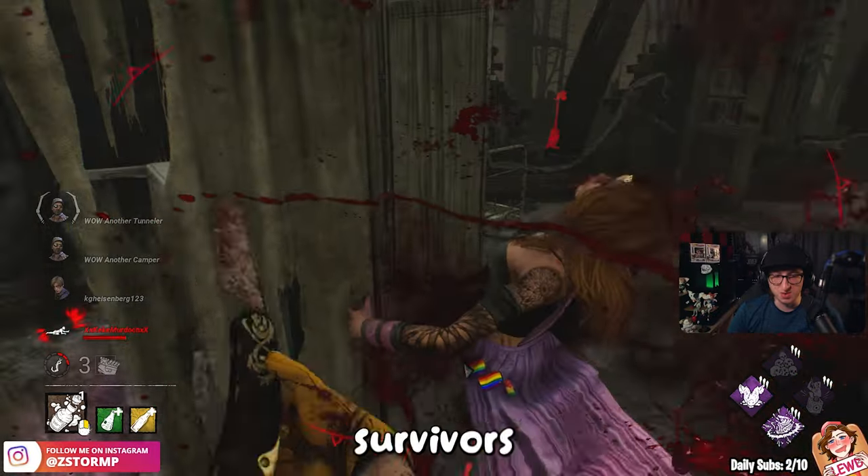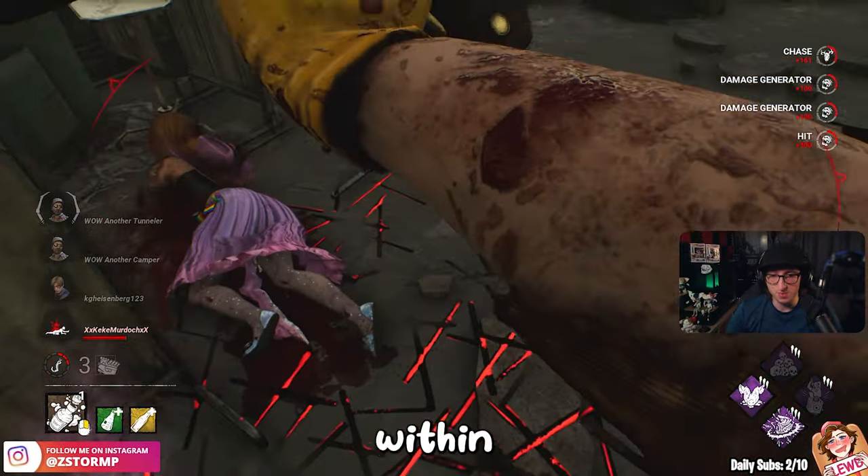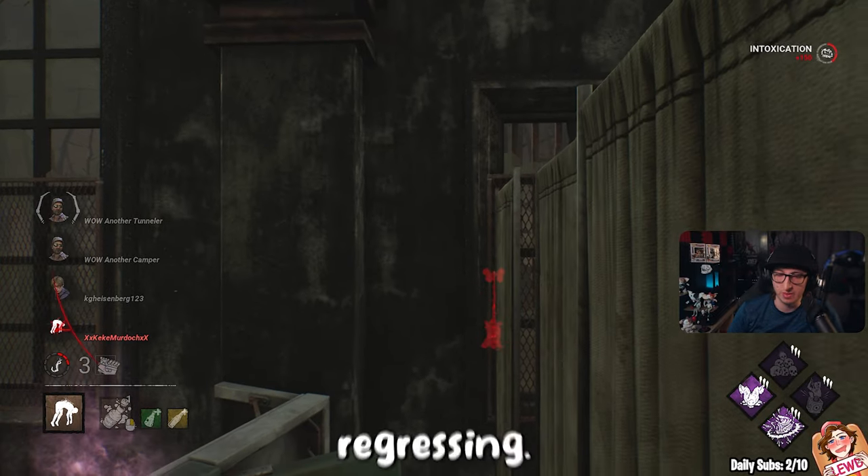First up, we have Jolt, which allows us to down the survivors and target all of the generators around 32 meters and instantly explode and start regressing.